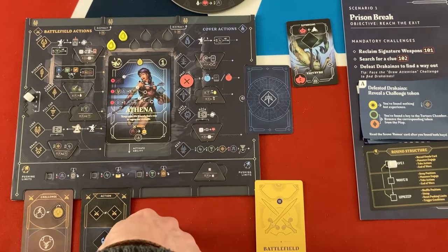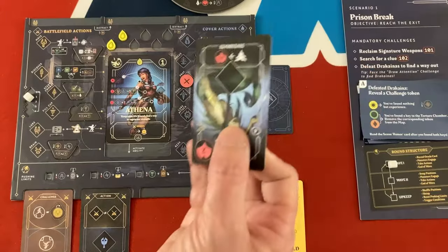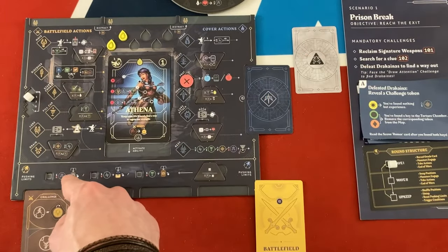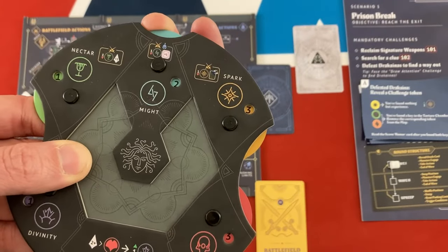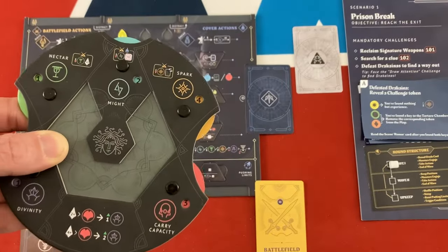For her second action, let's drain the defeated enemy. We get up to one might or two spark. We'll do one might and one spark because might tends to be tougher to get and it'll boost our attack actions. That gets her to four spark for picking stuff up and two might.